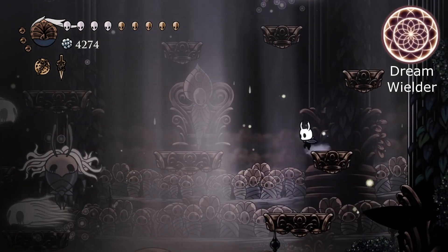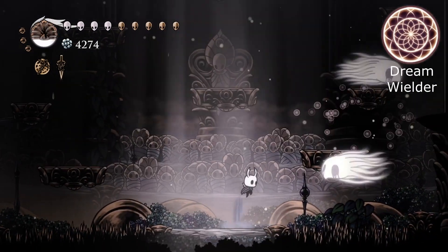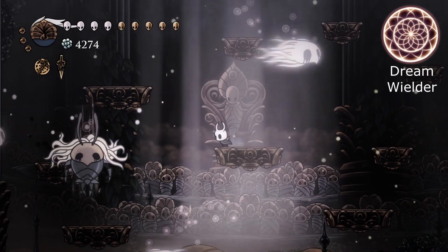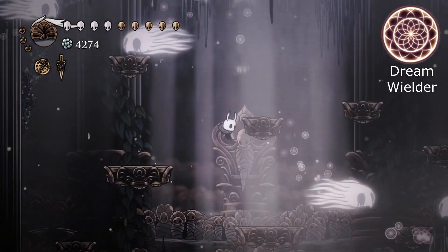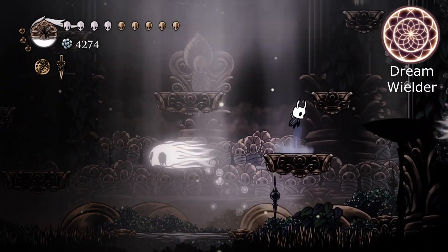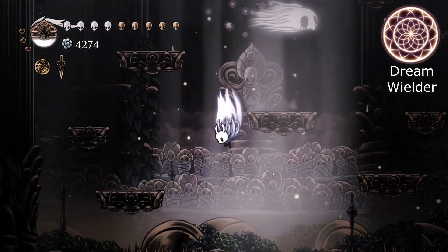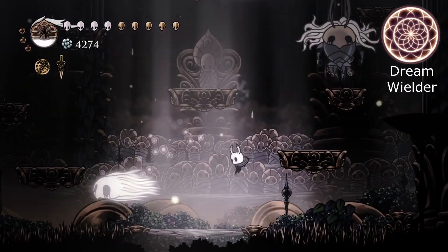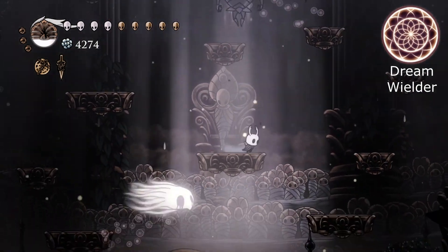The Dream Wielder is a charm I don't remember if I've ever worn, which is kind of sad. The Dream Wielder has an interesting description — it tells you that you can use your dream nail faster, and that you can get soul from enemies while using the dream nail. Now that is very interesting. It's a way to get soul from enemies, especially ones that don't give you soul.